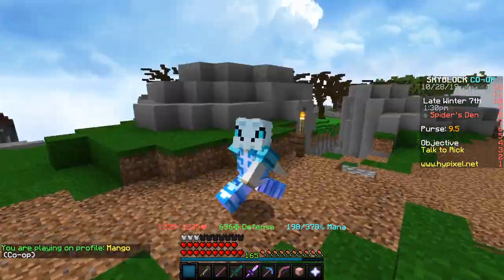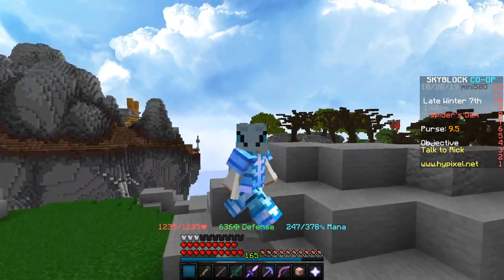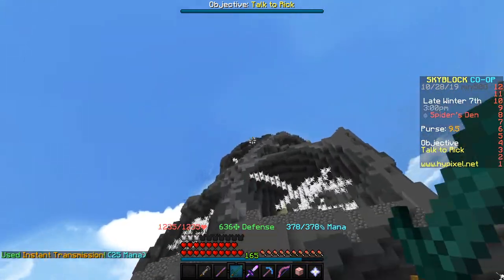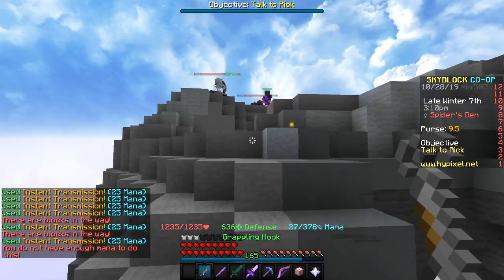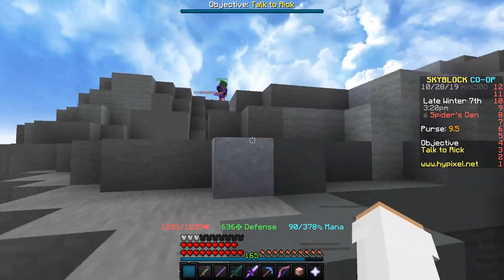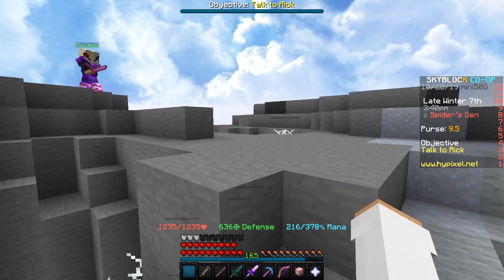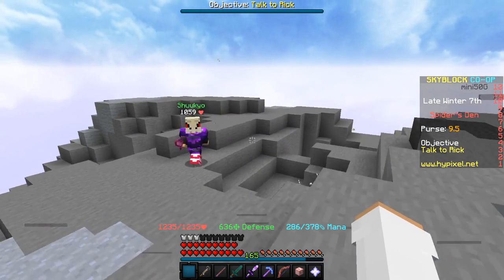Alright guys, so here we are in the Spider's Den. There is actually a mini boss here called the Brood Mother if you didn't know. That mini boss drops the spider talisman, and currently those are selling for quite a bit. I'm gonna show you how to get to the top pretty fast. With the Wise Dragon armor and the Aspect of the End, if we have full mana we can literally fly to the very top of this place. The Brood Mother spawns every hour only one time, and normally people are up here trying to farm it too, but sometimes it's already spawned and you can just take it.